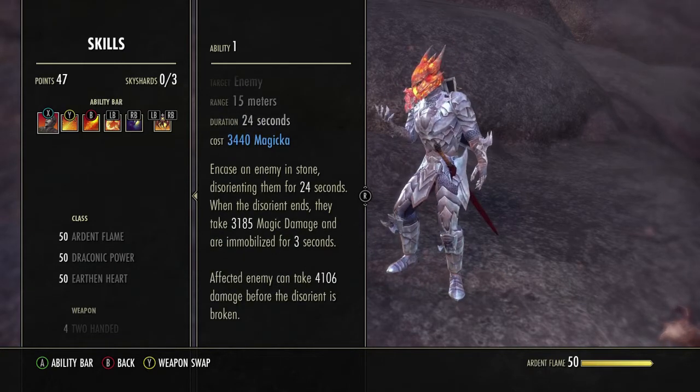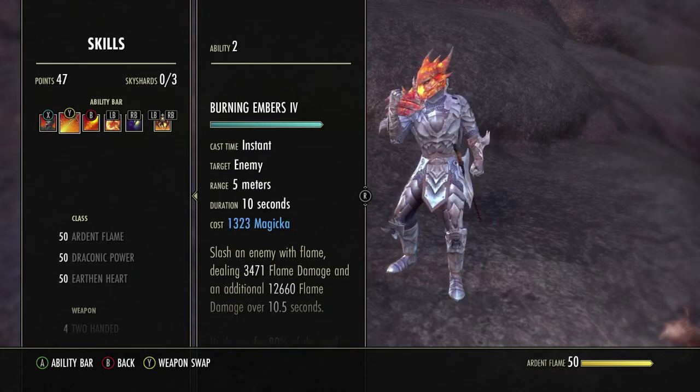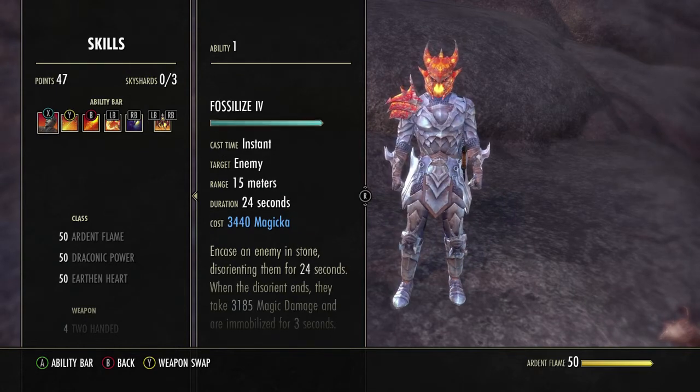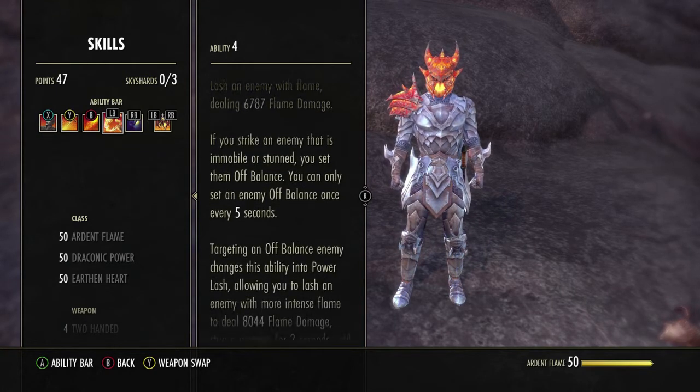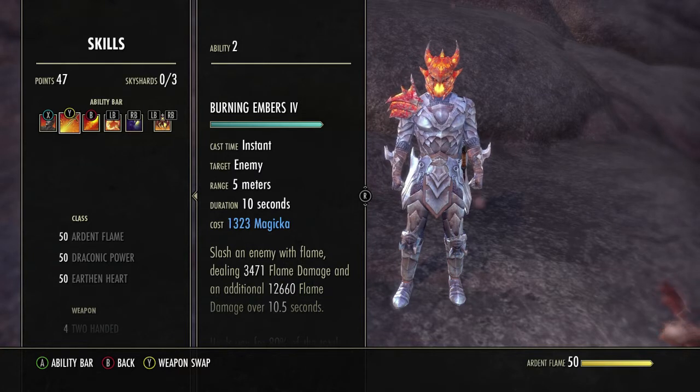This is our damage bar. Fossilized — this is our primary CC. Even after the target CC-breaks it, they're immobilized, so they either have to cleanse, shuffle, or dodge roll to move for an additional three seconds after you CC them. It also does moderate damage. This will also proc your power lash, which does additional damage and heals you. Next skill: burning embers — this is a dot that helps proc scoria.